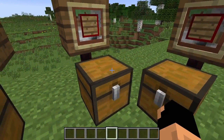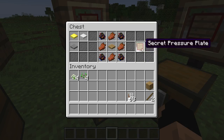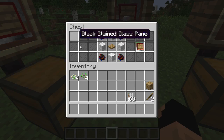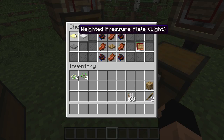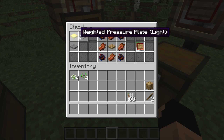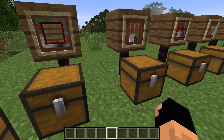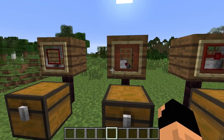This is the secret pressure plate. You can use rotten flesh or wool — I have the wool representation here — and you can use any of the pressure plates, including the different weighted pressure plates, just like they'd normally be used, except hidden. Pretty cool.